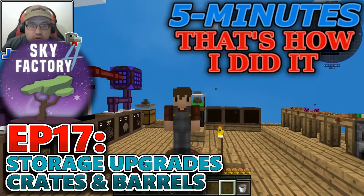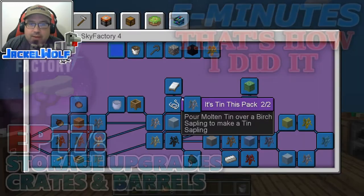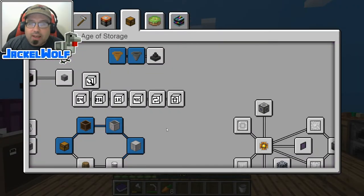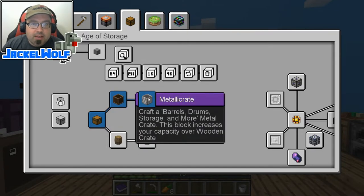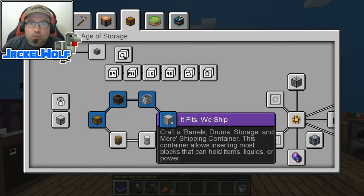Now if you've been following along, you know that we are working our way through the Advancement book. Last episode we did a little bit of storage. We worked on the Age of Storage with the Would You Hand Me That Crate Please, the Metella Crate, and the It Fits We Ship.